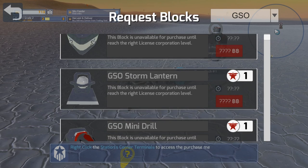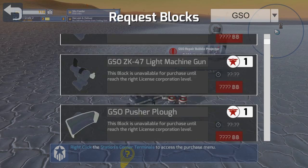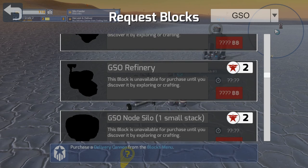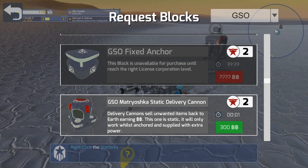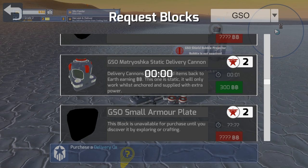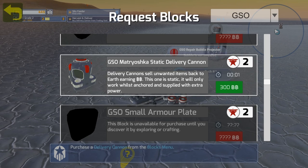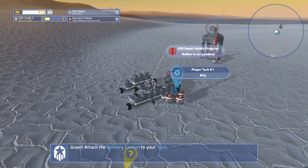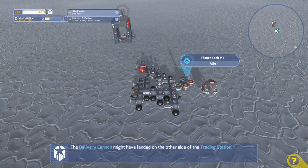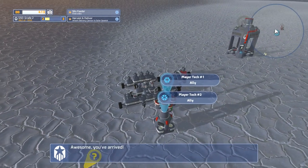It would be nice if it was in alphabetical order. Delivery cannon... A static delivery cannon — okay, so these are the ones that they've changed. They used to look a little different. These have been dramatically altered in the last few patches. It looks the same as it did earlier in the last playthrough we went through, but that's one of the big updates they had done. Let's go ahead and put that down. Awesome — you have arrived. Okay, so that's basically my base.